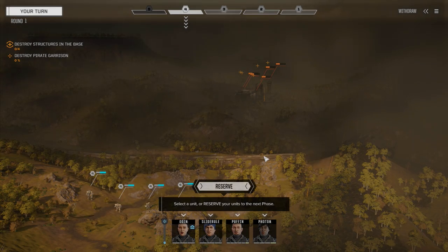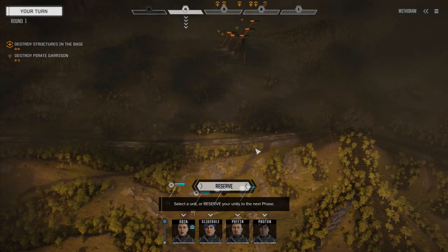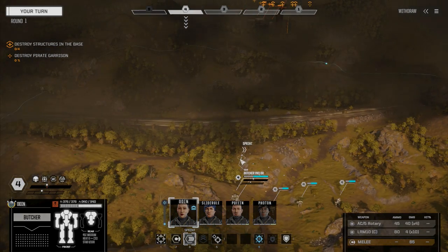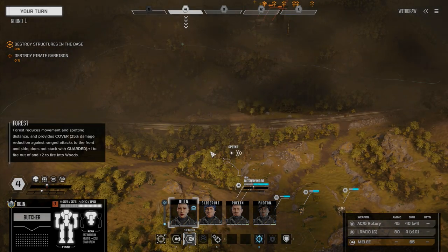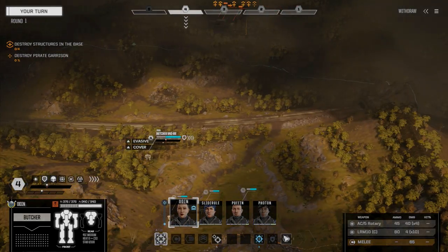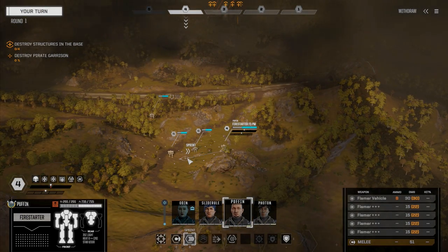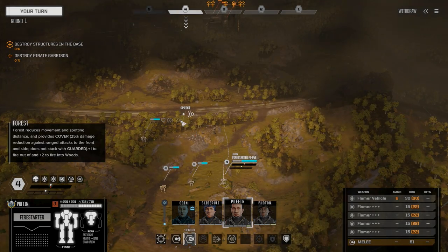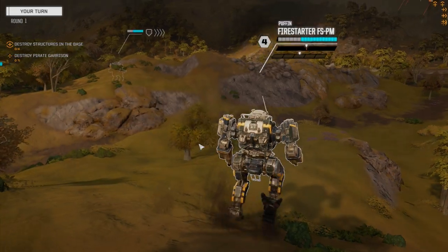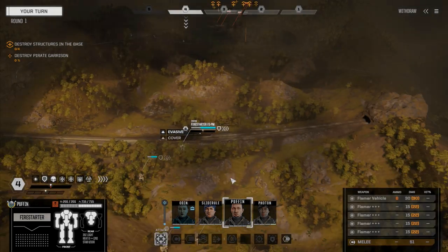Welcome to the ground. Here's the base we're going to attack. We've heard they've probably got a lance defending it. I put Odin in charge — she was the first mech warrior I hired for this lance. She's running the Butcher with our rotary autocannon and LRM-10. Then we've got Puffin, the second pilot I hired — putting him in the Fire Starter because it's the mech I most want to keep alive. Other than the Butcher, it's the most valuable mech on the field.